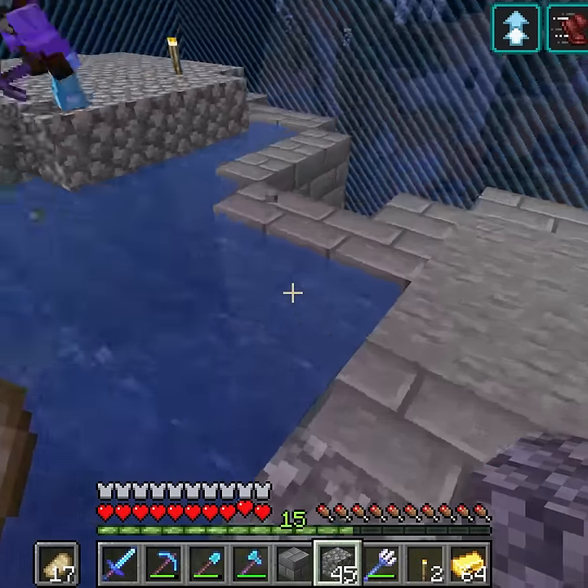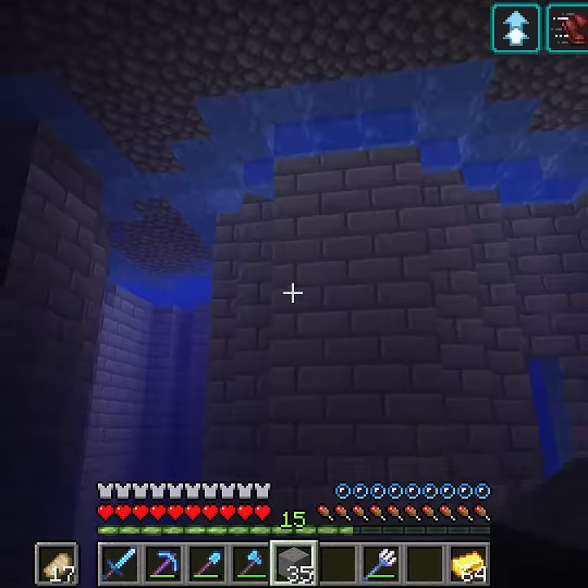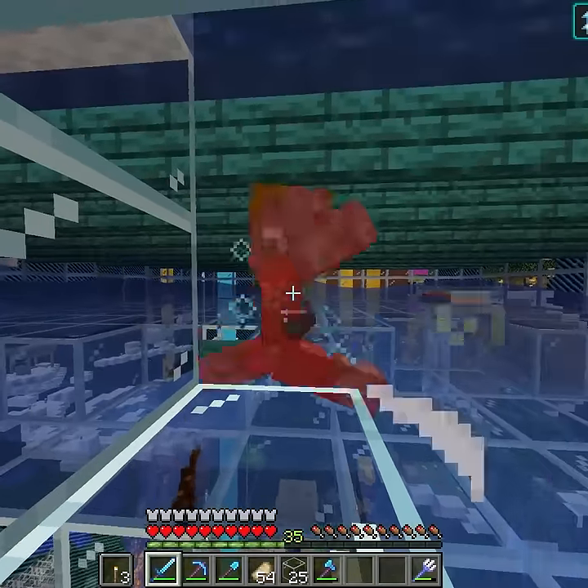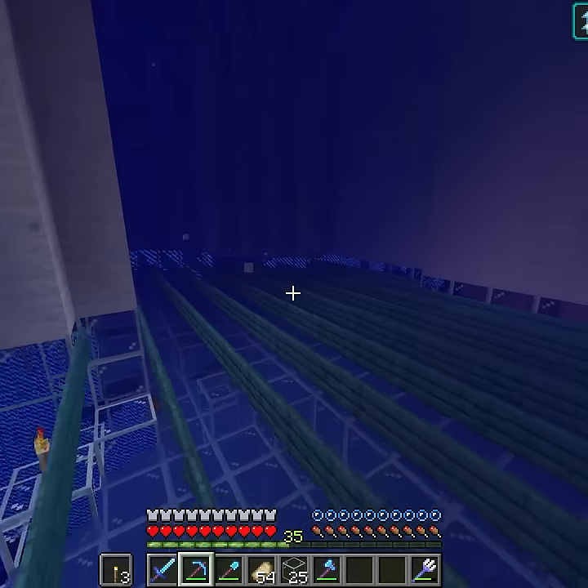Before the 1.17 update, we took down this drowned farm, which was really dumb because if we waited a week, we could have used it for copper. When you kill a drowned, they no longer drop gold — instead they have a 17% chance to drop copper. This is painfully slow though.